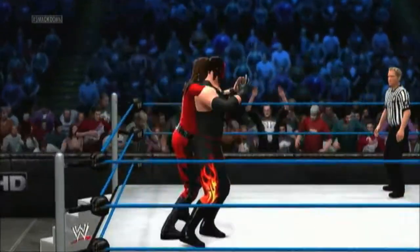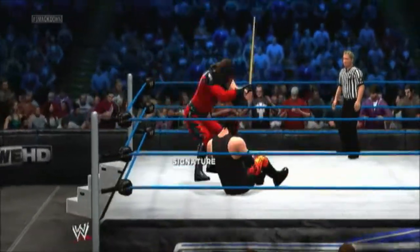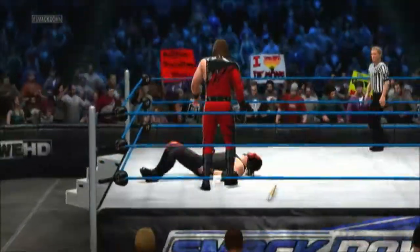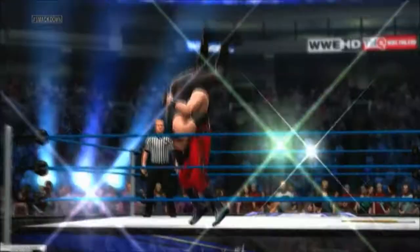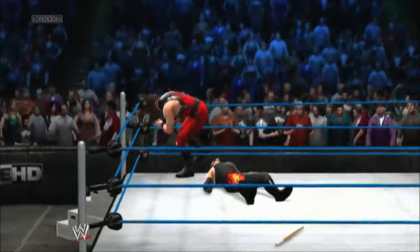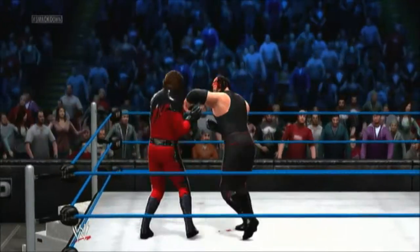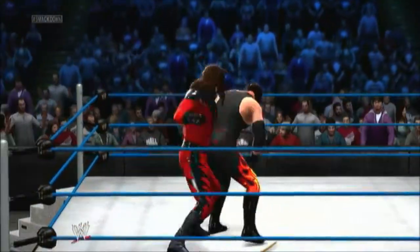Here I'm Kane versus Kane, beating him down. I do my signature — the leg drop — then I kick him in the head, pick him up and Tombstone him. That's the first finisher. I go for the pin and he kicks out at one.